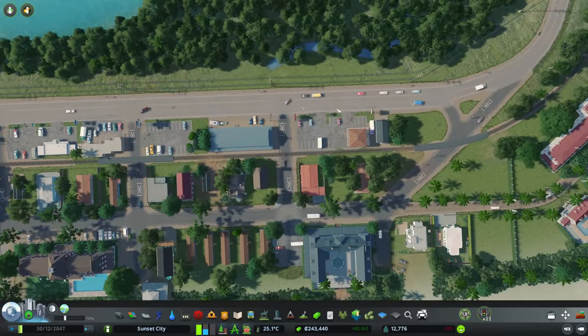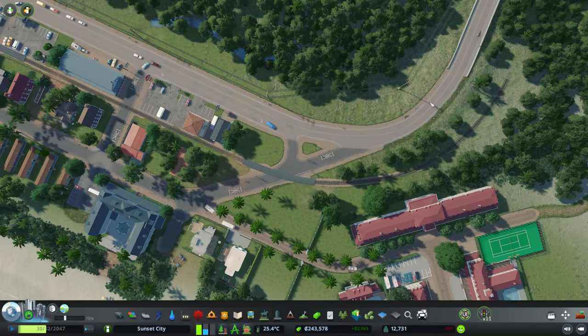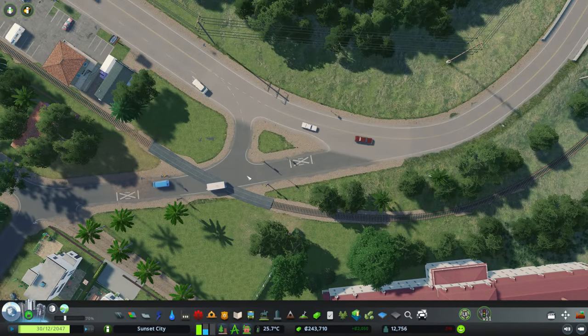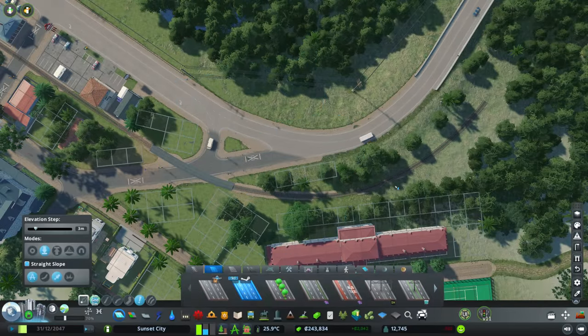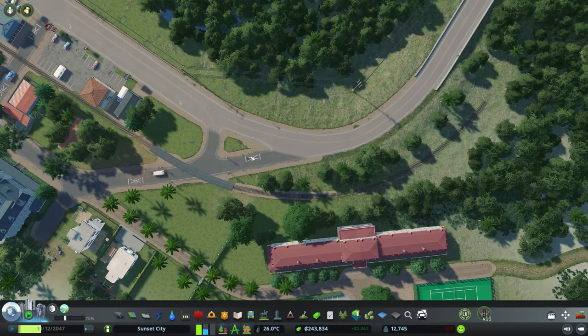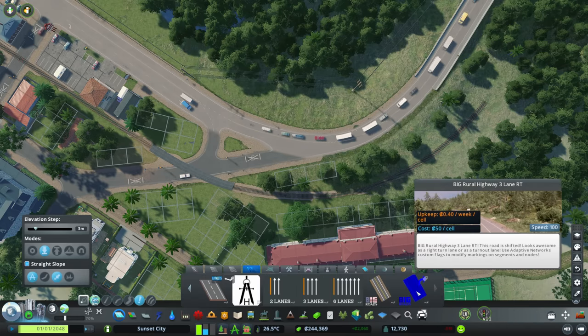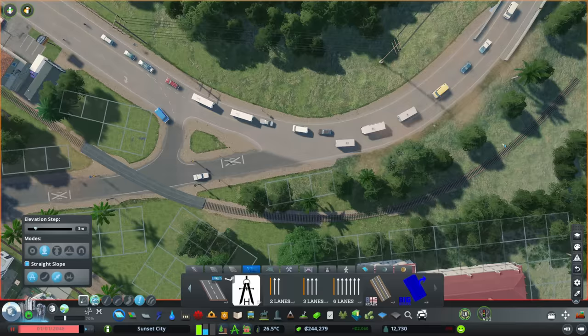I'm probably gonna keep the road as it is unless you guys can suggest a better one. But what I will change is this access here — people should just be able to drive all the way through. I don't think people turning left into this road is safe when someone's already driving along, so we're going to need some sort of dedicated turning lane. I'm gonna try and find the same road as this one and let's put it on pause and look at that straight away.